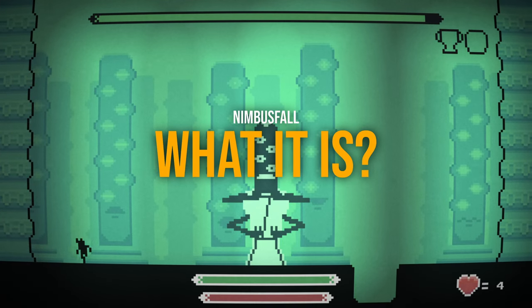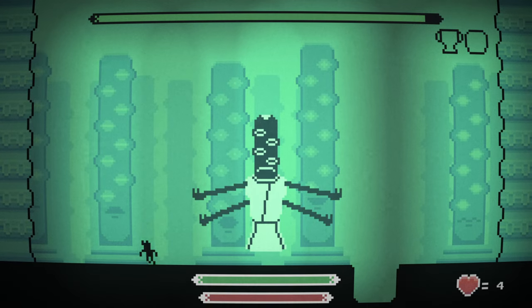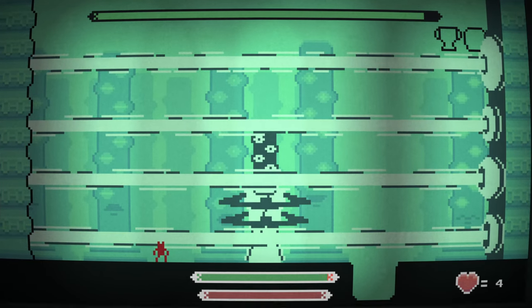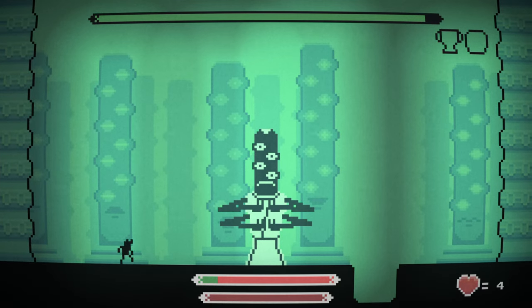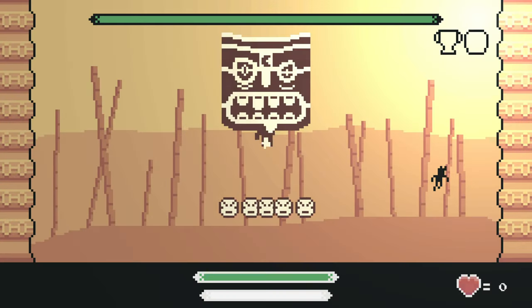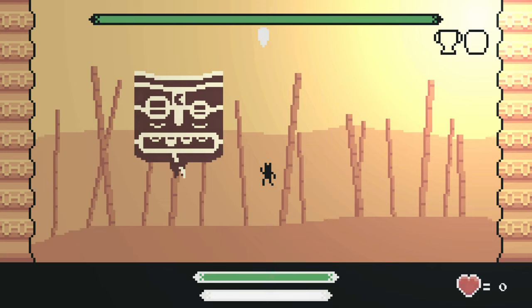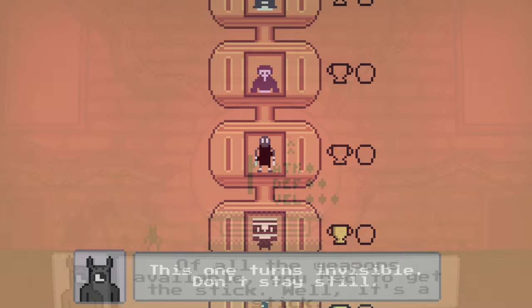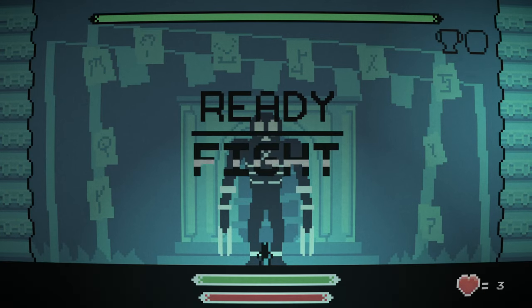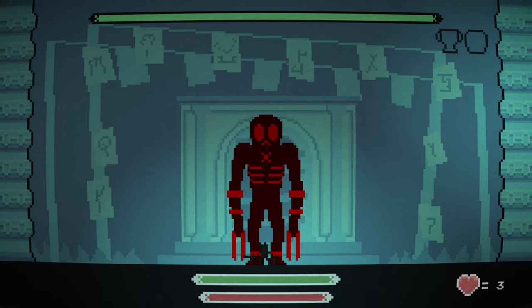Nimbus Fall is a pixel art boss rush action title where your main task is to fight against giants. You will need to learn their attack patterns, recognize their abilities, and retreat at the right moment before they strike. You start with just a sword, but as you progress from floor to floor you can obtain different kinds of weapons, including a stick. Each giant has unique abilities and skills, so you have to be somewhat strategic about what to take into these challenges.